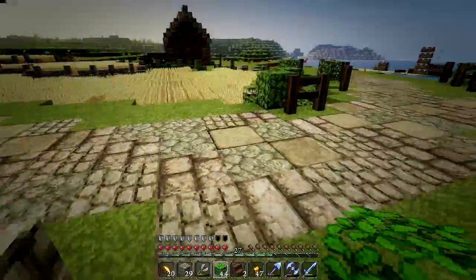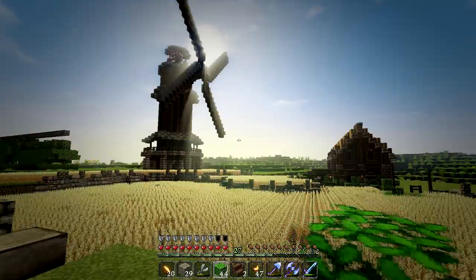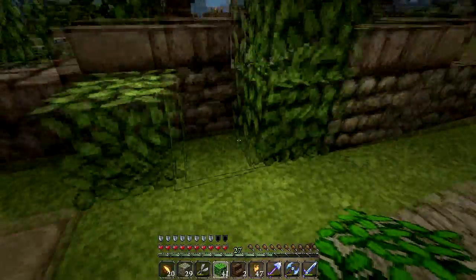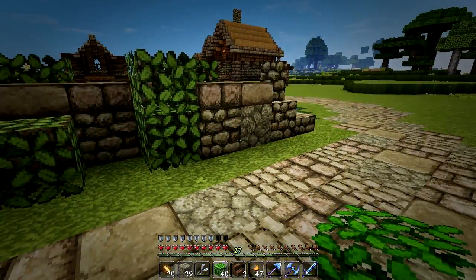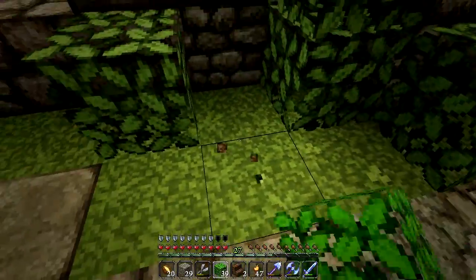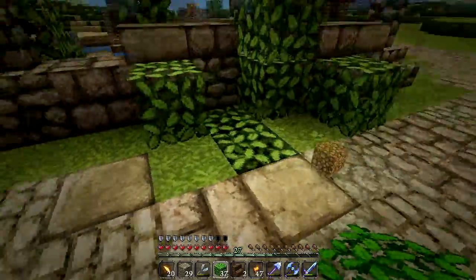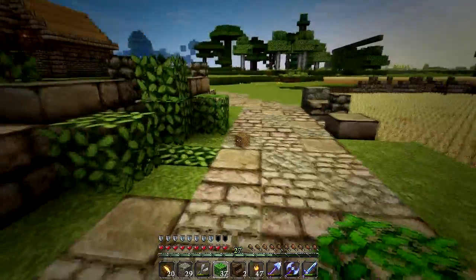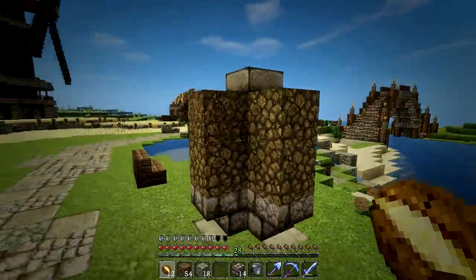Look at that - adding leaves to the wall really works. We're gonna need some bone meal, I think I'm running low. I like putting leaves in the ground - you don't see many people do that, but to me it looks like leaves on the ground, it adds a nice natural touch.